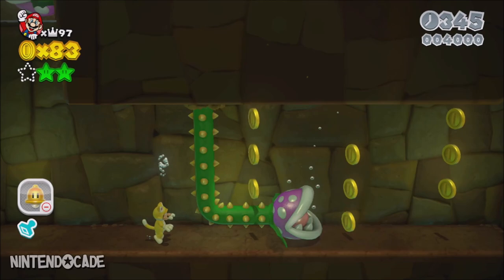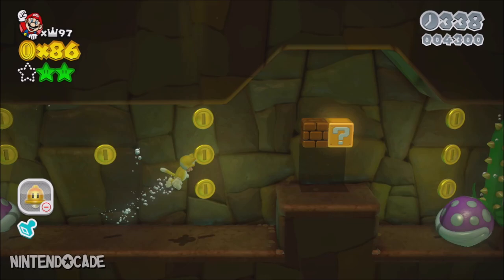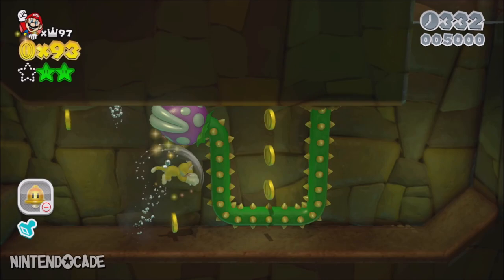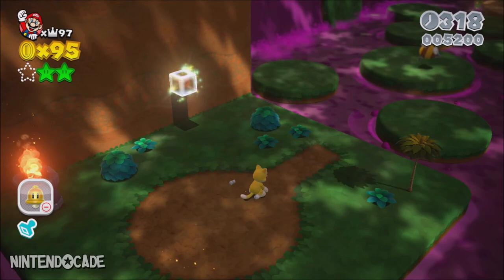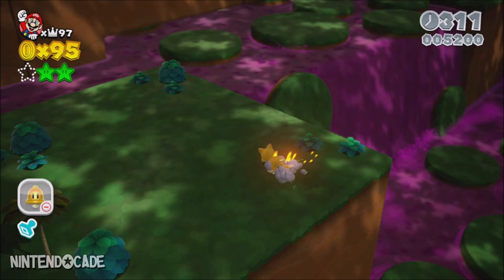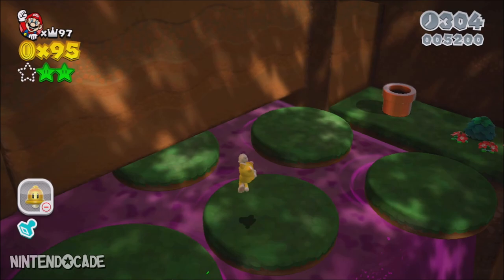Head into the water with the third Piranha Creeper and coins in vertical formation. Carefully and patiently move towards the right. Avoid touching any part of the two underwater Piranha Creepers except the head. Attacking its head will open up the path leading you to a green warp pipe. Head in and it will transport you to an area with a roulette block located on the left wall. This is where you will use your Cat suit ability to climb up the wall to the upper level.